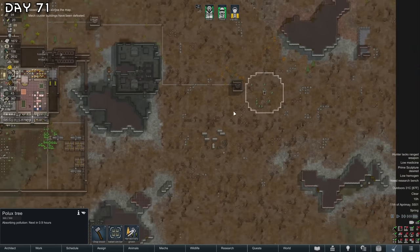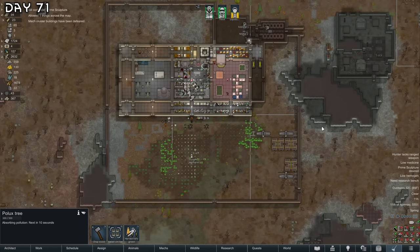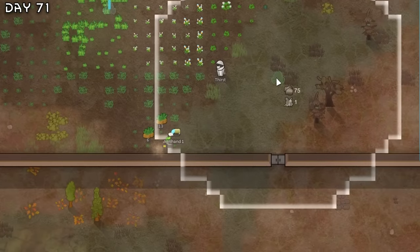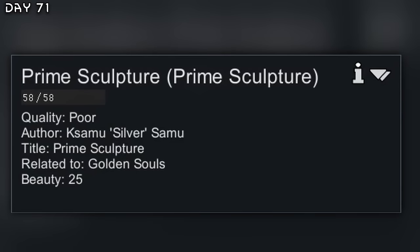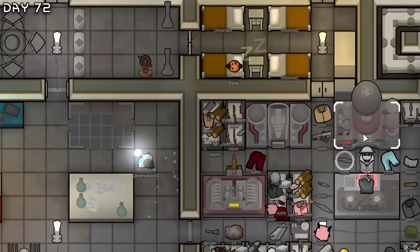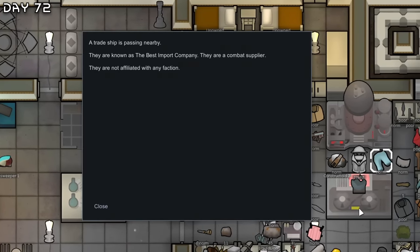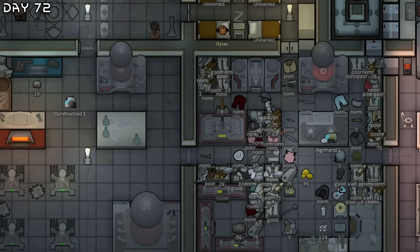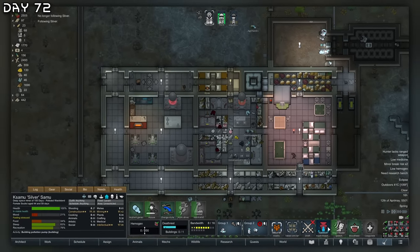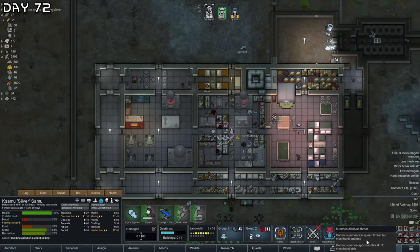The toxic fallout is gone. I also make pollution pumps — our previous ones got destroyed. We got our prime sculpture. And the Centurion — I got two mech gestators now. And a combat supplier. Eclipse. Once these gestators are good, I will summon the War Queen threat here.